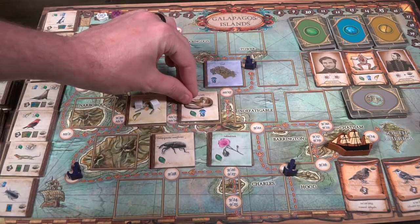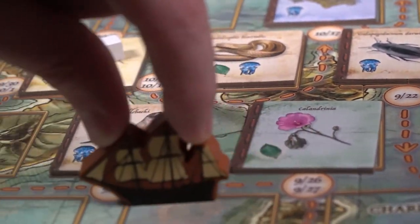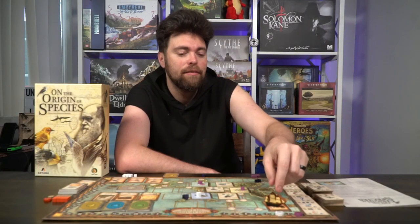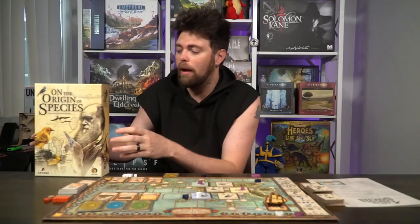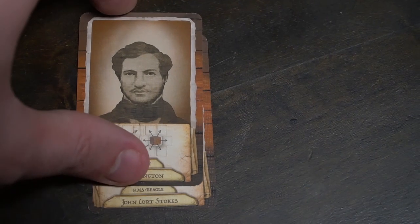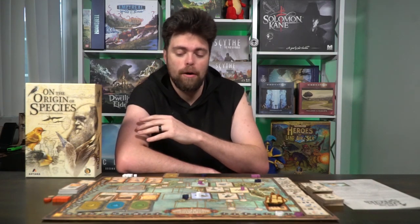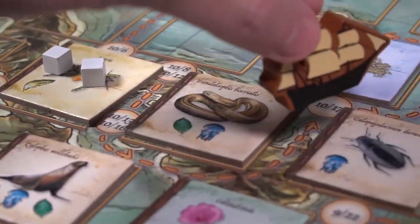However, it is a pretty light-hearted, straightforward game — taking observation markers and placing them on resources, spending them, and putting out new birds. All the while the Beagle is moving around the Galapagos Islands, scoring victory points for certain players and continually pushing forward until they reach the end. It's a wonderful theme-packed game with beautiful artwork. All the species are great, the cards are wonderful, and they all feature different characters from Darwin's journal. The rulebook also provides historical context about each character and what happened.